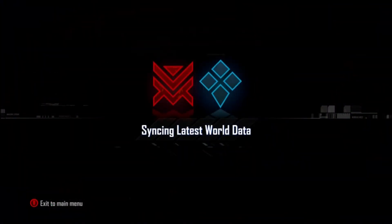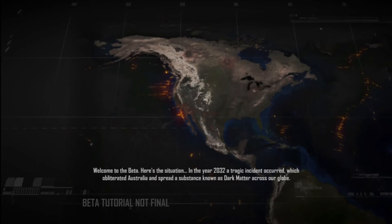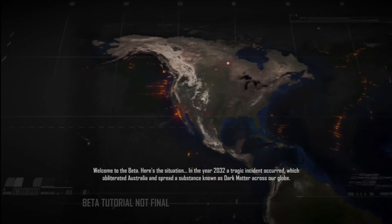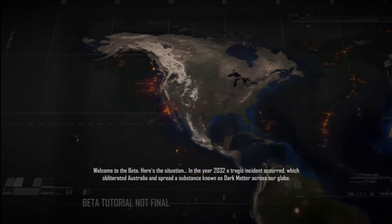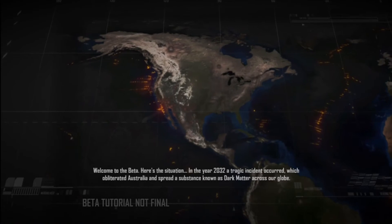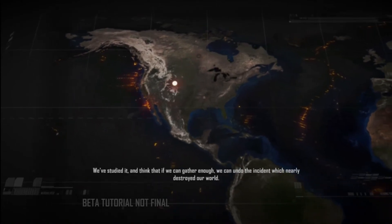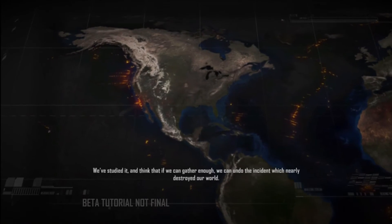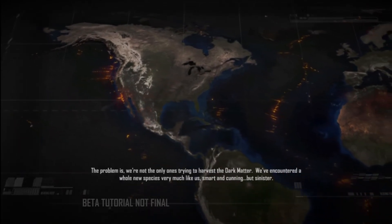Welcome to the beta. Here's the situation. In the year 2032, a tragic incident occurred which obliterated Australia. Really? And spread a substance known as dark matter across our globe. We've studied it, and think that if we can gather enough, we can undo the incident which nearly destroyed our world. We can put back Australia.